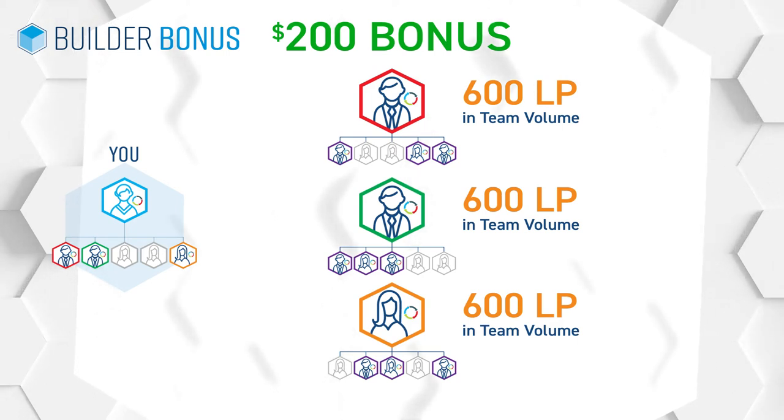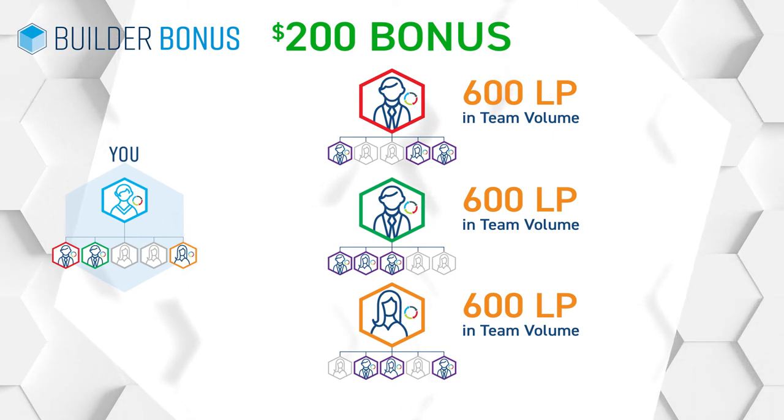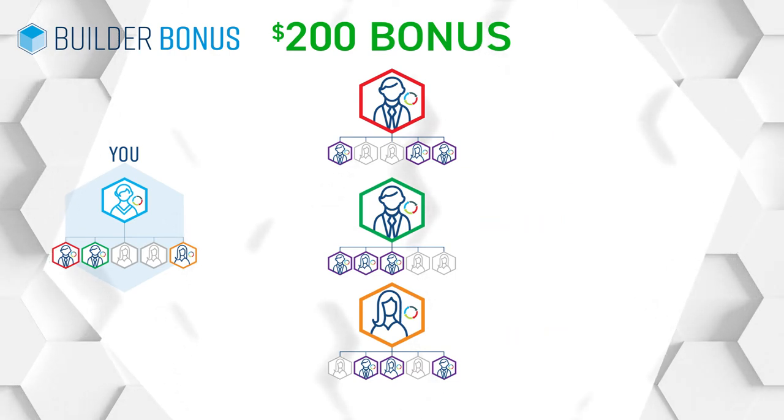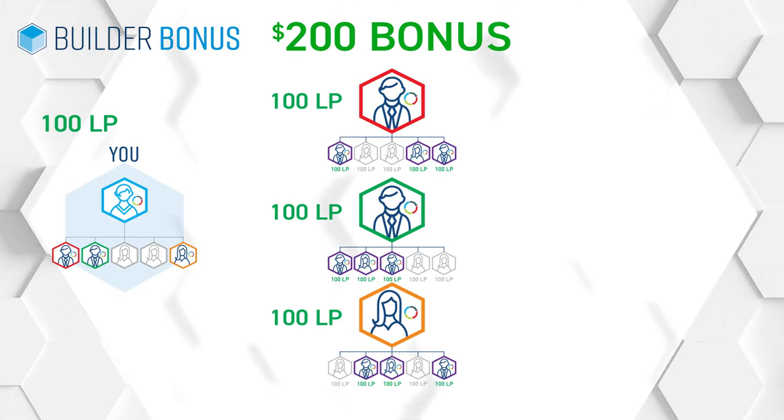All of you — you, your front line affiliates, and the people on your second level — need to receive a loyalty program order of at least 100 LP. You've just earned the $200 Builder Bonus.